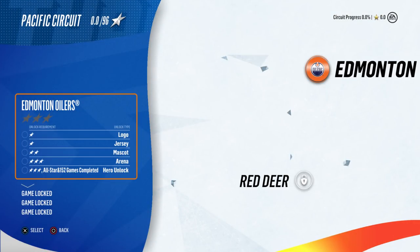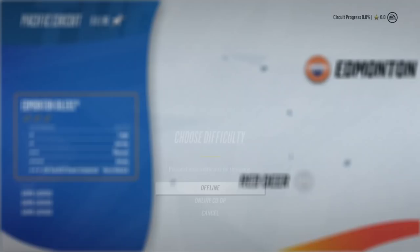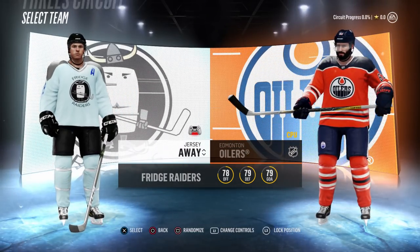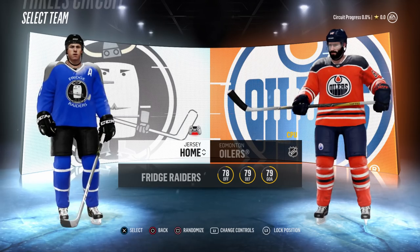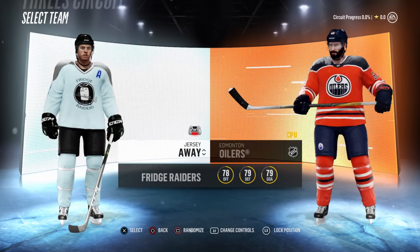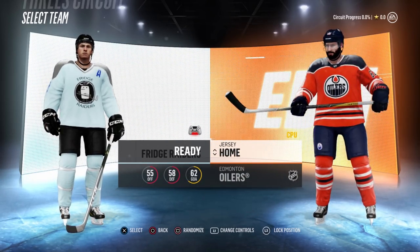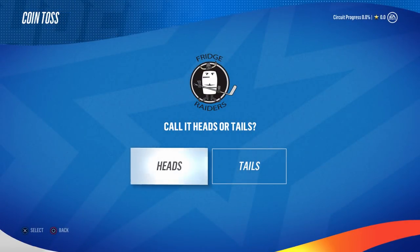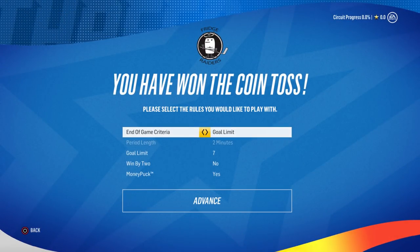We're just going to do it on Semi-Pro and see how it goes. I can't go above that — my team is just too bad. If they were at least in the 80s I'd go All-Star, but they're only 60 overall. The Fridge Raiders — I love that name. The Oilers aren't that good either so I'll keep it on Semi-Pro, absolutely.